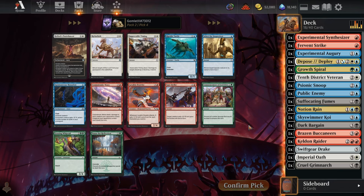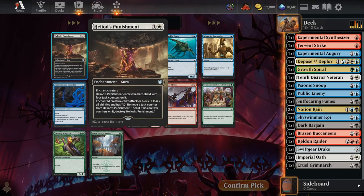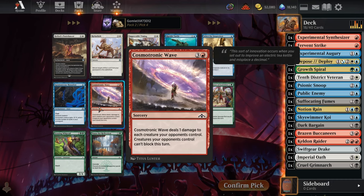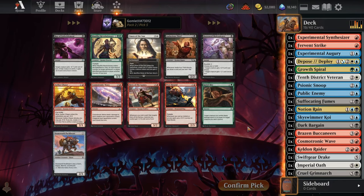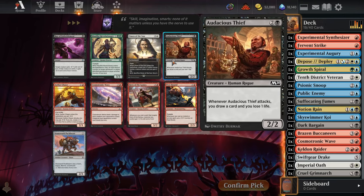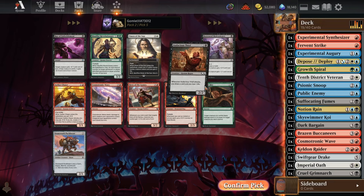Pick 4 looks pretty bad — there are some really average-sized creatures like Whiptail or Lavakin Brawler, or some pretty mediocre removal like Heliod's Punishment. You generally don't love removal in the Omniscience format because your opponent's board is probably going to be so massive that one removal spell doesn't change much. But there's Cosmetronic Wave: if we do get into games where both of us dump all our creatures on the board, this can help us still win by making it so our opponent just can't block any of our creatures. I'll actually take Cosmetronic Wave. Now for Pick 5, we have a second Cosmetronic Wave, a Pyre Hound, or Audacious Thief — which is great on that first attack to draw a card, though it probably dies then. I'll take the Audacious Thief.